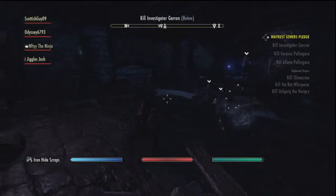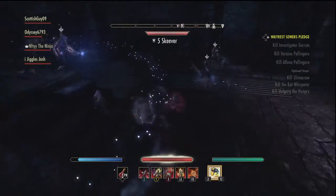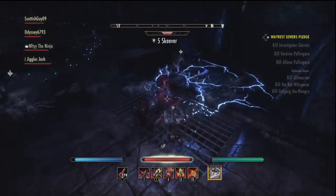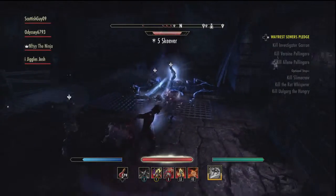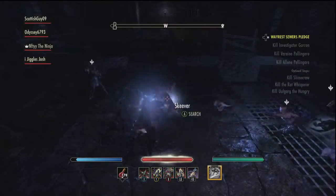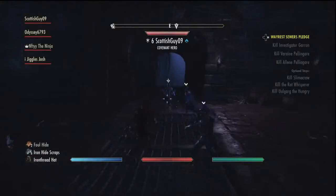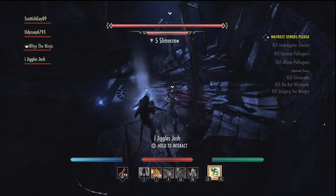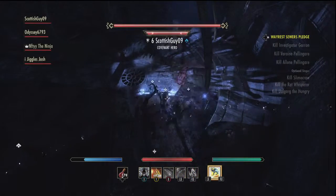These guys are just melting right now. Scottish Guy has an ability called Meteor — a really powerful AoE spell. Scottish drops Meteor, and then as it hits, me and Josh hit with Dawnbreaker. It's just ridiculous.